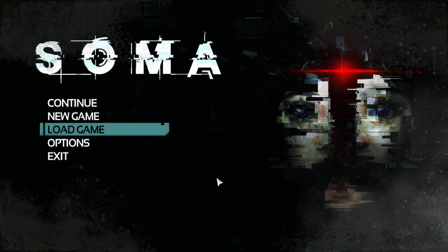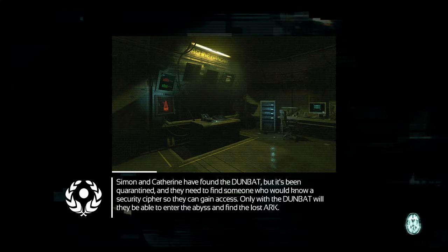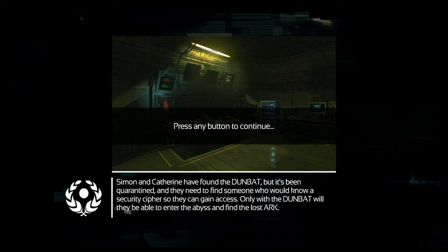Hello everybody and welcome back to SOMA. We are at the Theta station this episode. We did a whole lot of exploring in the last episode, relatively free from danger, and then we finally went to this basement sub-level where we need to restore the network. There's definitely some kind of monster here. At the end of the last episode we just encountered that monster and we decided to run away. Today's problem: we're going to explore the sub-basement and see if we can turn on the network and activate all these computers, so that we can enter this diving suit - or maybe it's a submarine. It's called the Dunbat. Catherine says once we're in the Dunbat we'll have no problem diving into the depths and retrieving the Ark.